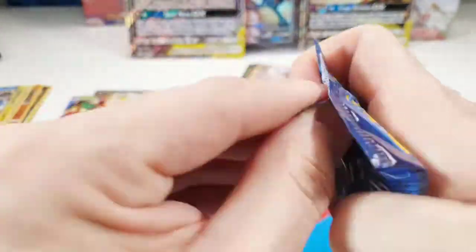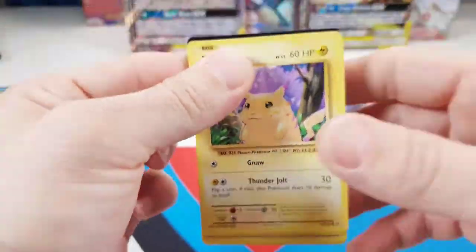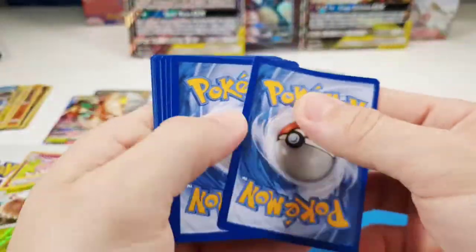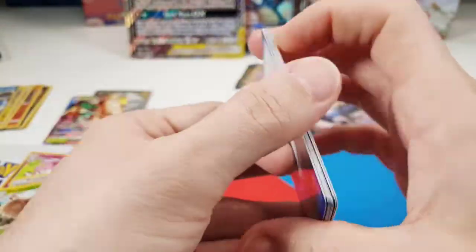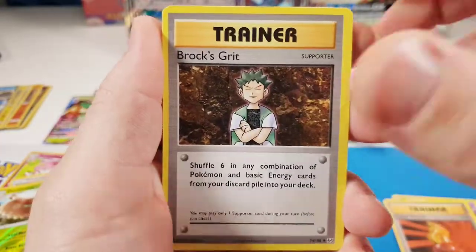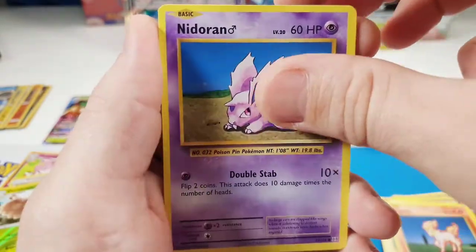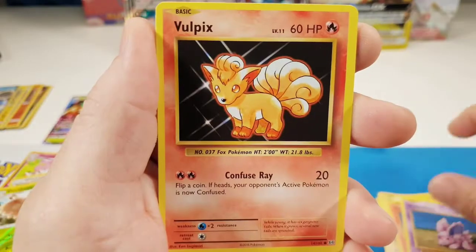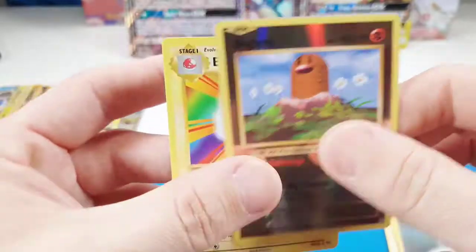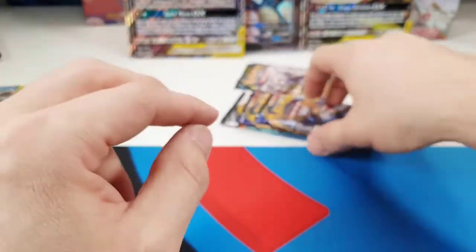Let's go into Evolutions. I'll be so confused if this box is amazing while the other one wasn't — how do you gauge that? Nidorino, Super Potion, Brock's Grit, Pikachu, Ponyta, Nidoran, Vulpix, Dark Energy, Reverse Diglett, and an Electrode regular rare.